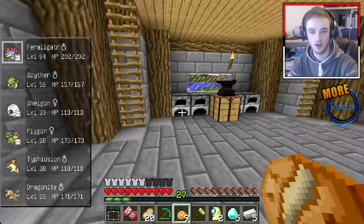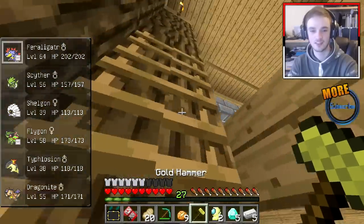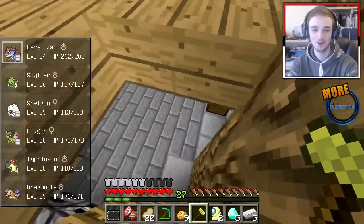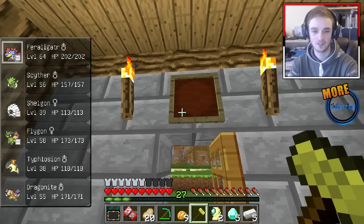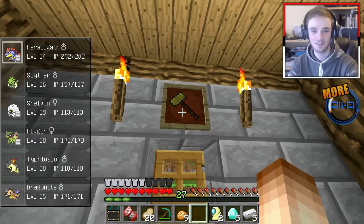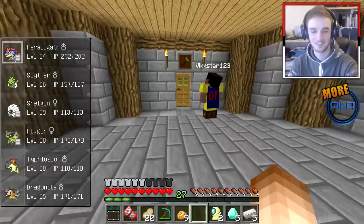I made an item frame for our gold hammer that we got last time. It's just above the door. I think that's a pretty cool location. I like it — every time you walk out, you see the hammer of golden. Oh, it's upside down. There you go, that's what I'm talking about.